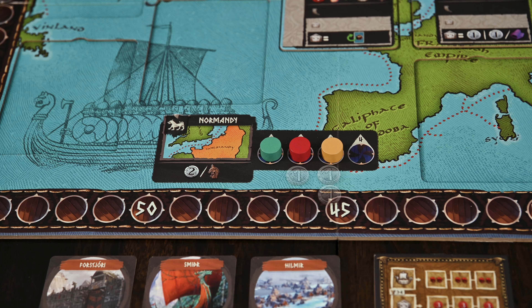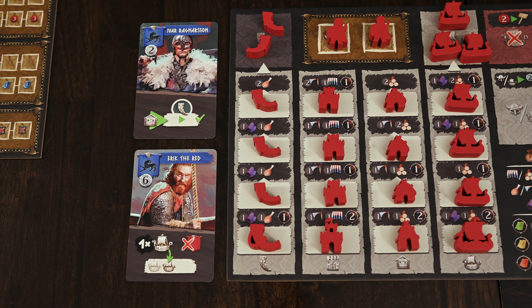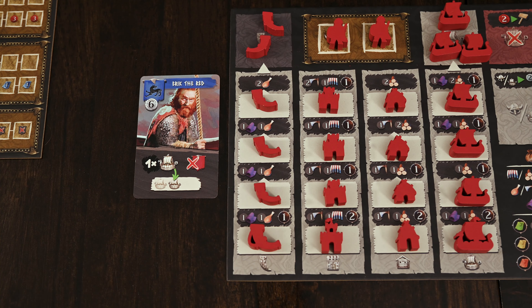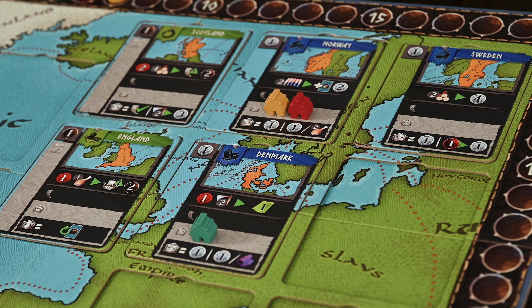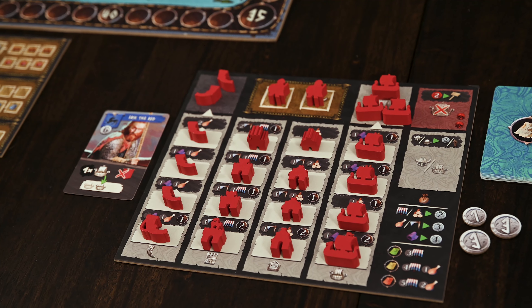Each player will receive a player board, a starting set of ten exploration cards, and all tokens of your chosen color — Jarls, Lawspeakers, Longships, Settlements, and Forts, which you'll place on your board as you can see here. Your cubes will be placed next to the scoring cards and your victory point tracker will start at five. Finally, you'll randomly determine turn order, with players in second, third, and fourth position getting additional coins and victory points as seen here.